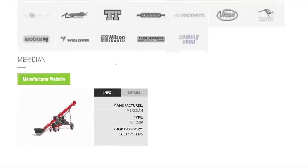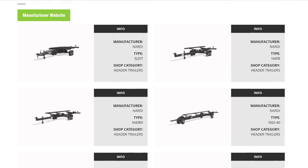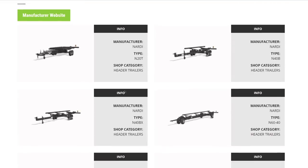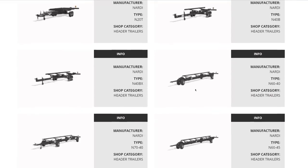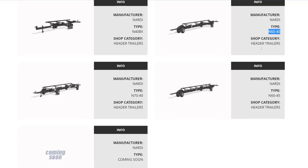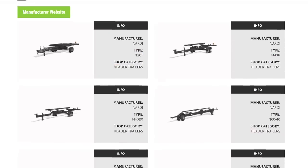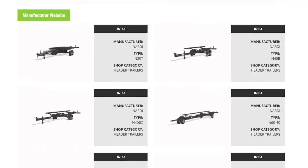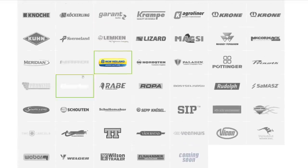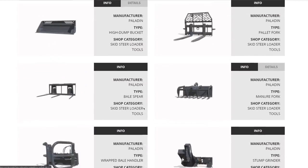From Nardi, header trailers in multiple sizes — N20T, 40B, 40BX, and larger versions — more coming soon. A new header trailer brand. From New Holland equipment: the high-density baler similar to the Case baler. From Nord-Sim: the Power Hero was known about for a while but more coming soon. For skid steers: pallet and high dump bucket at 1,284 liters, pallet fork, bale spear, manure fork at 710 liters, wrapped bale handler, stump grinder, and brush and log fork all returning.